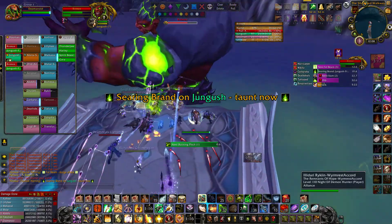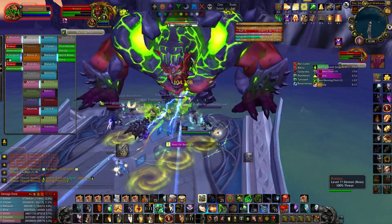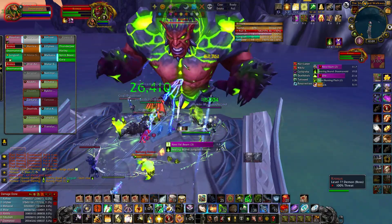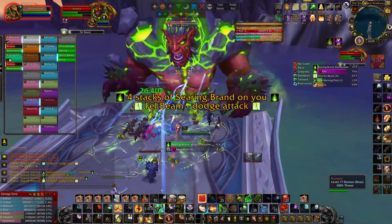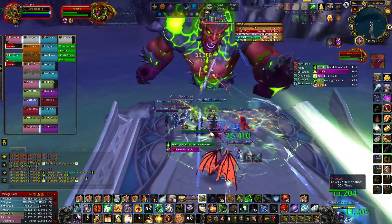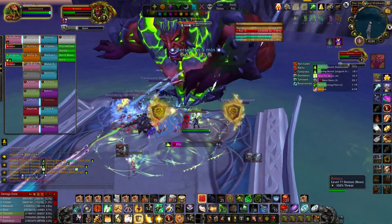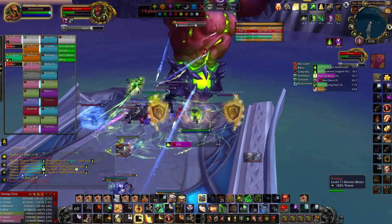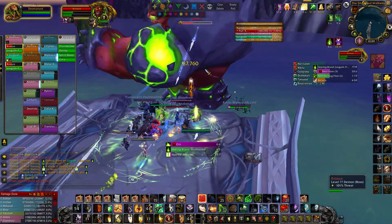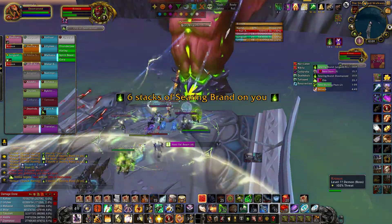That guy stood right under the hands and took a hell of a hit — that's one of your no-no's. You don't stand under the hands; that's a good way to kill yourself if you're not careful. I just got to shift over to this side here, get that beam. Alright, we'll move over here — I've got 5 stacks on me so the other tank should taunt. I need a cooldown — bam! Alright, didn't take hardly any damage on that.